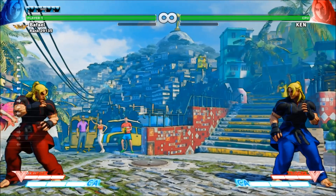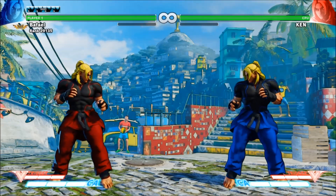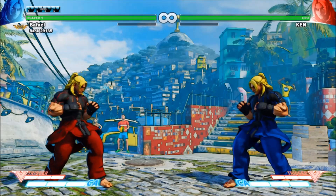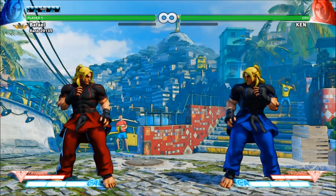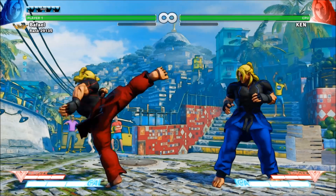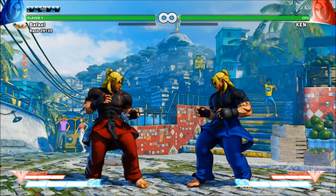Fighting games have somewhat unintuitive controls at first compared to many other genres, because unlike games with a single melee attack, every button in fighting games is dedicated to attacking the opponent. Street Fighter has six basic attacking buttons, based on whether you want to punch or kick the opponent and how hard you want to do it. The input display will show weak attacks as blue, medium attacks as yellow, and hard attacks as red, with a symbol of a fist for a punch and a foot for a kick.